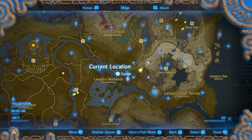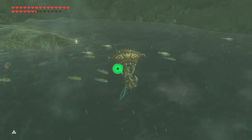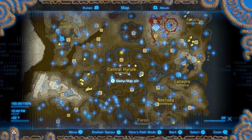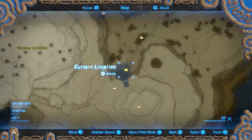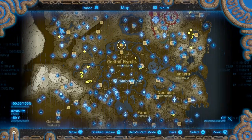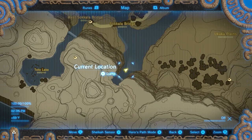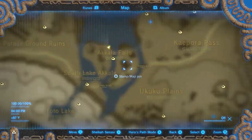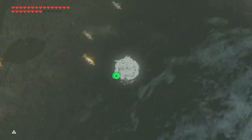Now for where to find Mighty Carp. You can go to Zora's River — there's Mighty Carp there, and you can also find some other fish as you follow along the river. There's also a little pond with lots of fish east of Eldin Mountain, and another spot in South Akala. If you go down the water, you'll find more at the bottom of Akala Falls, along with some other fish, even a big hardy bass.